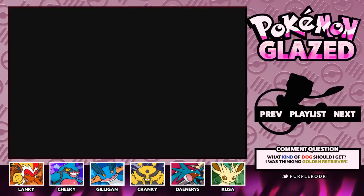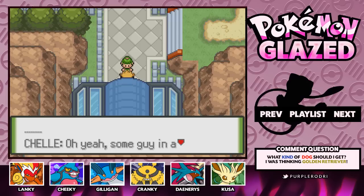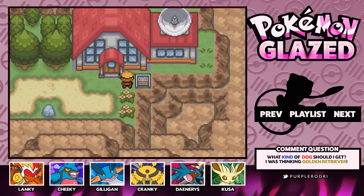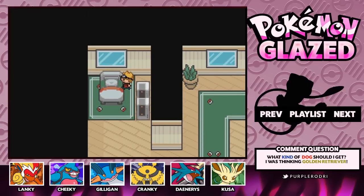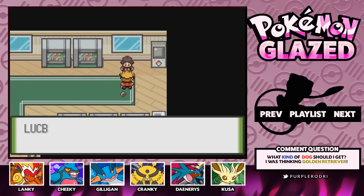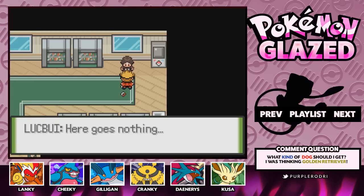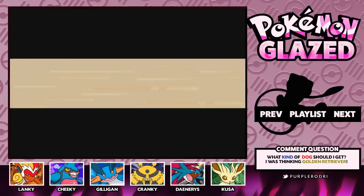We have gone ahead and defeated Shell — that was actually quite simple. She's telling us our team needs work. Alright Shell, we just beat you. Oh yeah, some guy in a weird orange jumpsuit is looking for you. So apparently there's going to be someone ahead looking for us. But what is this — Luck Booy's Lab? He's got a bed here. He actually looks like Luke. He says: 'I'm Luck Booy, I made the hack you're playing right now. Will you battle me?' Yeah sure, let's do it. Rodri versus Luck Booy — let's go ahead and take him on.